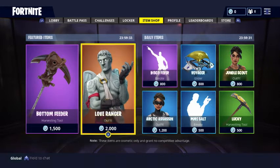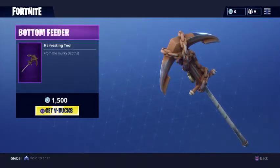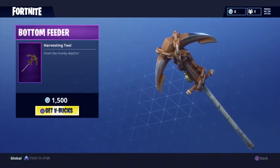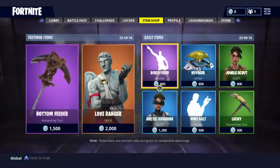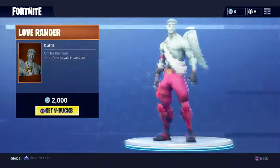As you guys can see, we have two items that are returning to the featured item store right now. That is the Bottom Feeder, which is a harvesting tool, 1500 V-Bucks, and it's an epic. That's not too bad — it's a pretty cool pickaxe, so I definitely recommend it if you've got the spare V-Bucks.